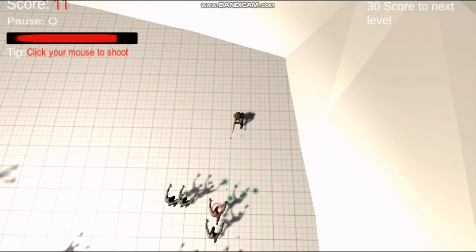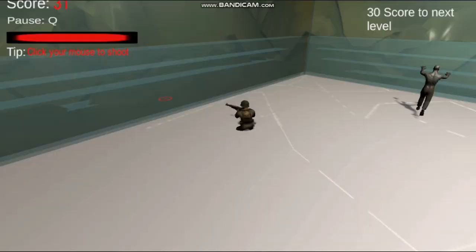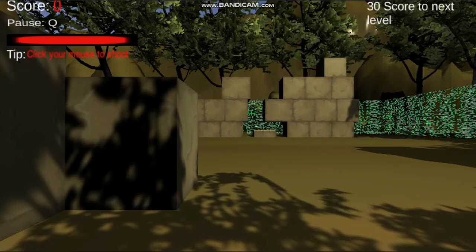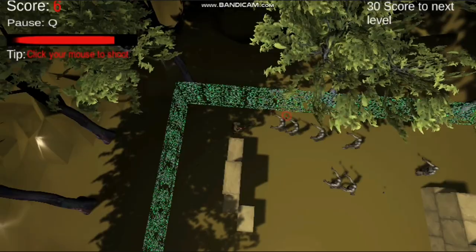I'm cheating a little bit because I loaded starting in level 6, but this is the level you will reach if you pass level 5. Talking about the tips feature — there are different tips for each level. For example, here it says click your mouse to shoot, because you can shoot fast by clicking. But in other levels it says hold your mouse button in, and you can actually shoot even faster by holding rather than rapidly clicking.